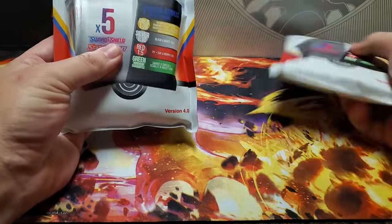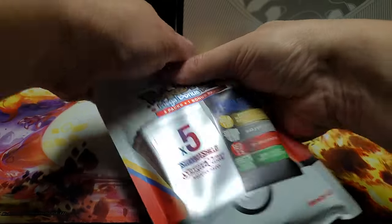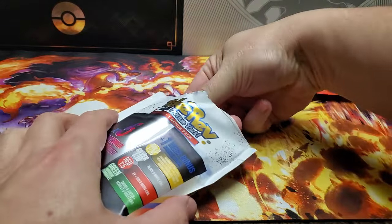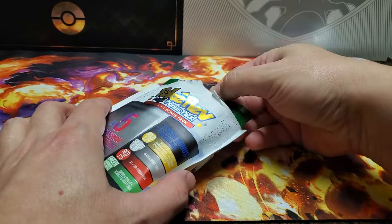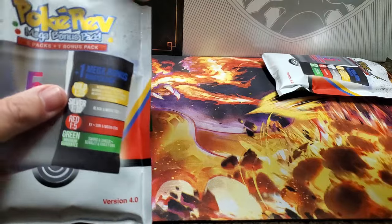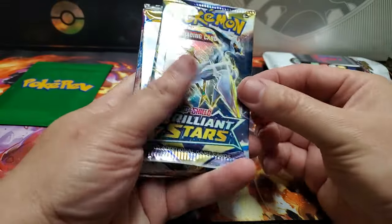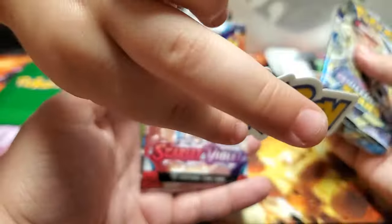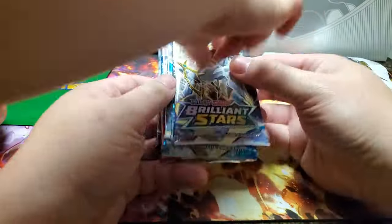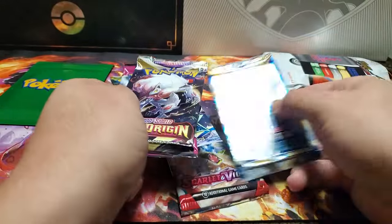So we're going to start with Sloan's side and put Remy's aside for right now. Let's tear it open. We don't want to look inside right away because we don't want to know what secret color we got. So here's our bonus pack. We've got Brilliant Stars, Silver Tempest, Scarlet Violet, Lost Origin, and Fusion Strike. We'll do Brilliant Stars and Scarlet Violet last.